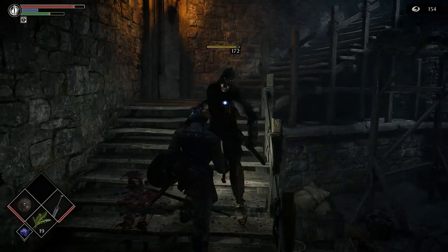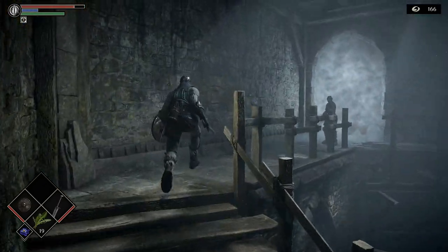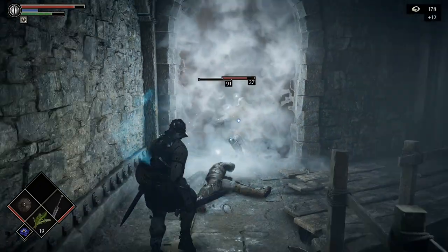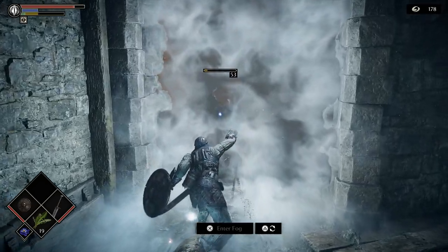Ooh, another parry? Hell yeah, get the hell out of here. I don't know if that animation's ever going to get old. It's like a really cool animation. Wait, who's trying to come through the fog wall? Really? Get the hell out of here. Why don't you wait your turn, dammit?